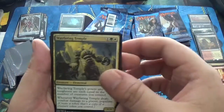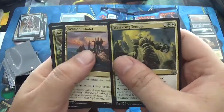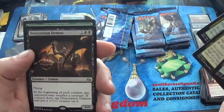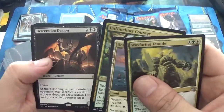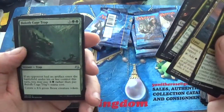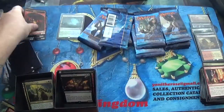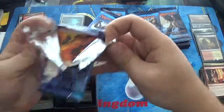We have a Wayfaring Temple, a Seaside Citadel, Unflinching Courage, and our rare is a Desecration Demon. I was hoping it would be a Foil Goyf, but it's a Foil Baloth Cage Trap. I don't feel the love now. It's okay — we're going to get it.